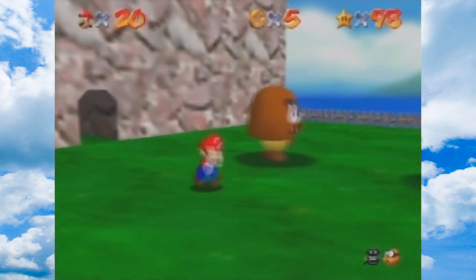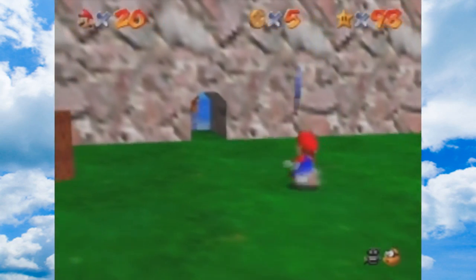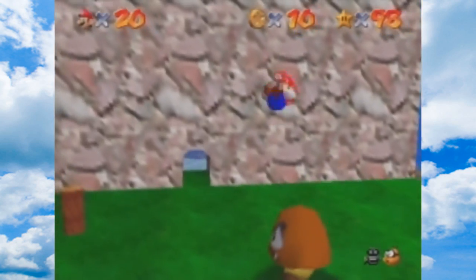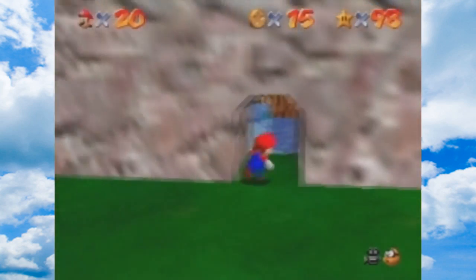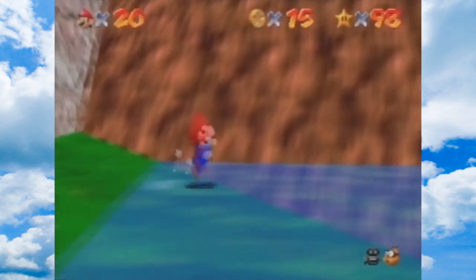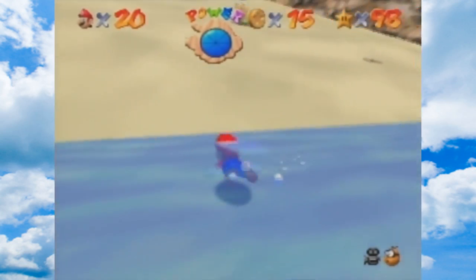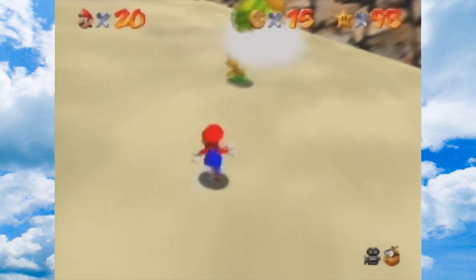I think it's easier if you just do a backflip, so that you ensure that you jump over the hits. Because if you do the regular jump and then ground pound, sometimes Mario's foot will come into contact with the Goombas. I think this is the first level with an enemy Lakitu. If it's not, I can't remember another instance where he was around.